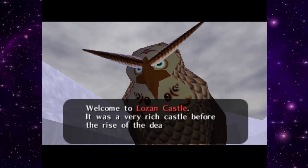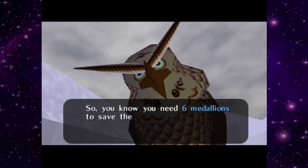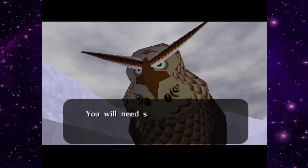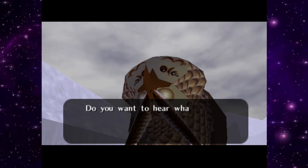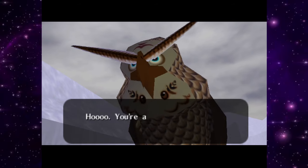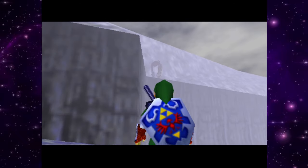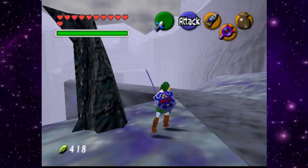Finally! 'Here you took your time, boy — I started to get cold. Welcome to Lozen Castle! It was a very rich castle before the rise of the dead, now it's just abandoned ruins. You need six medallions to save the world — you could find one here in the Death Castle, but it is a very perilous place. You will need some magic to succeed here.' Do you want to hear what I said again? No — thanks owl, you're the best!